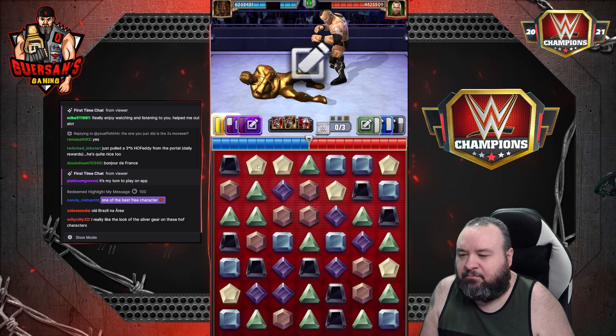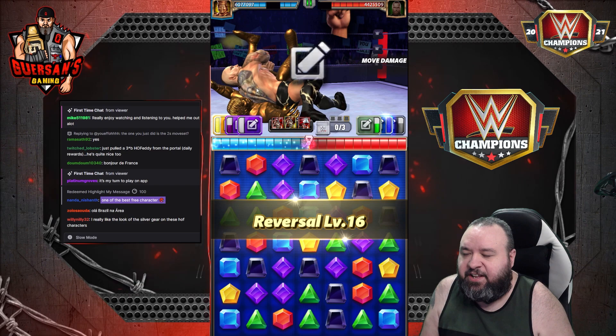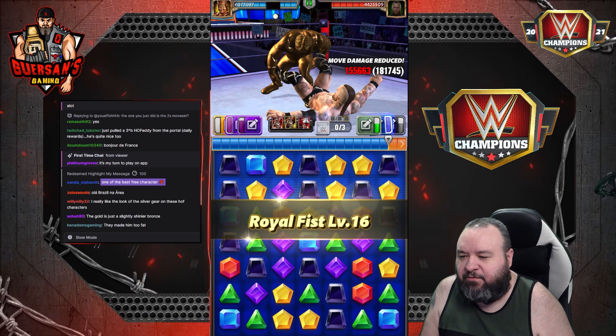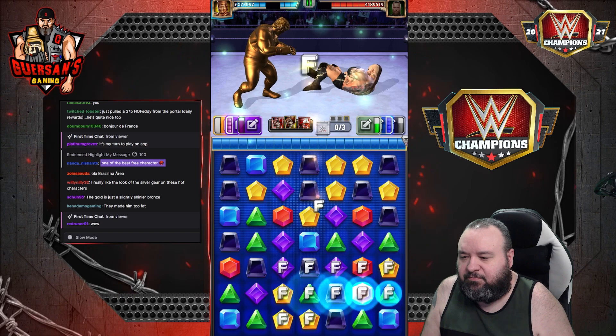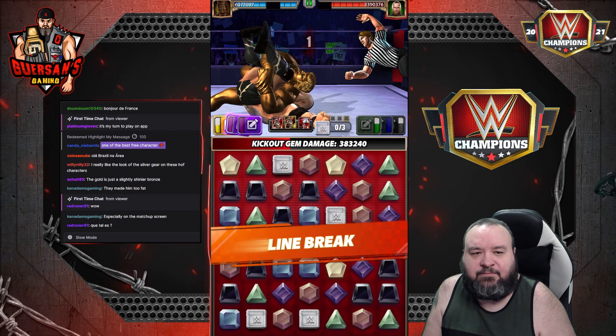Now we're going to use a reversal to get out of that — we already had our yellow move ready anyway. We're going to make an area for the purples; this will connect to three. 786K damage. He kicked out but we already have our reversal ready.